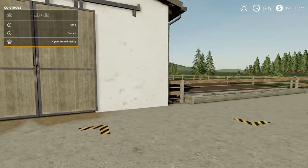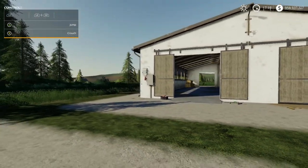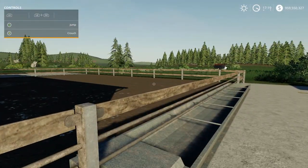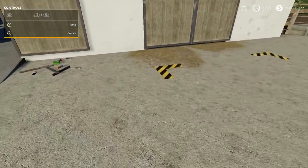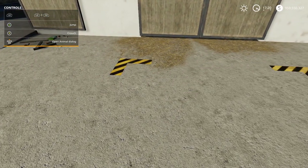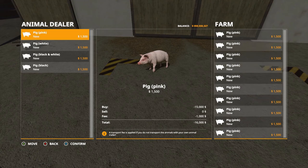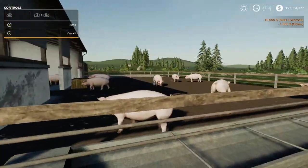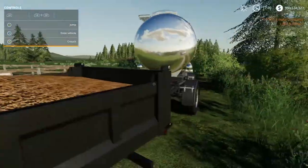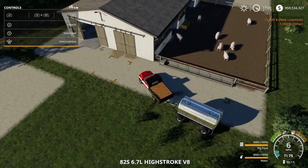If you consider this the front of the shed or pen, the purchase trigger is to the right side of the pen. You walk up to it, push the left joystick in, and purchase some pigs by pressing A, then press X to confirm. Now you have the pigs in here.